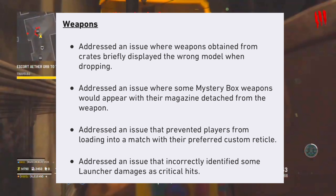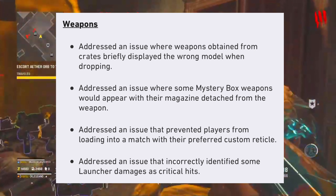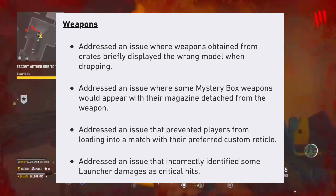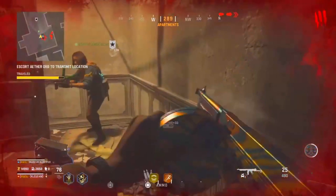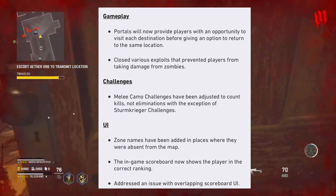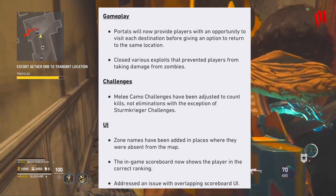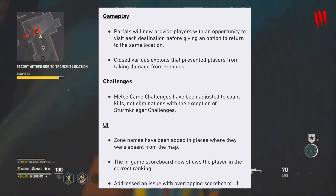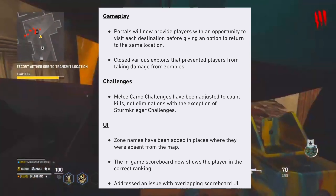For Zombies weapon fixes: an issue where weapons from crates briefly displayed the wrong model has been addressed. Mystery box weapons no longer appear with their magazine detached. Players can now load into a match with their preferred custom reticle. An issue that incorrectly identified some launcher damage as critical hits has also been resolved.